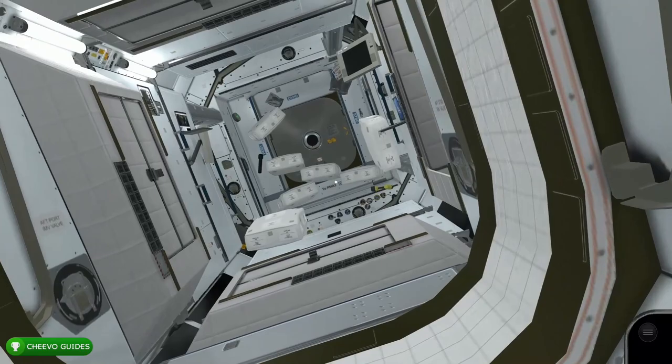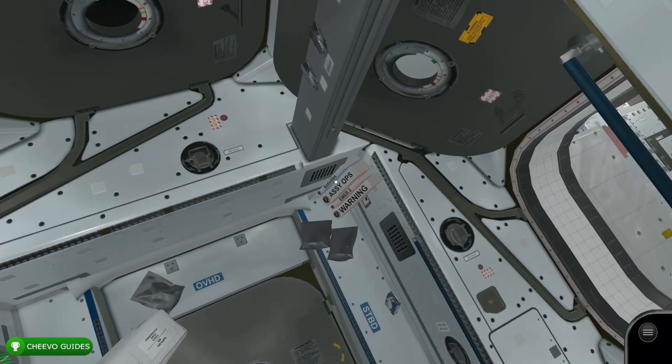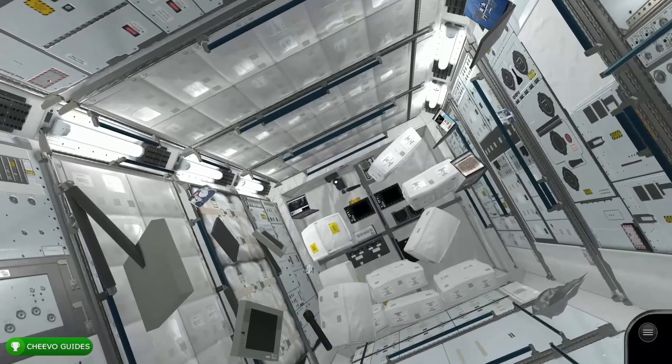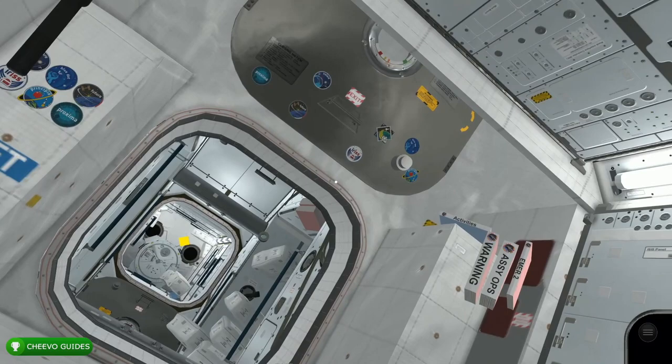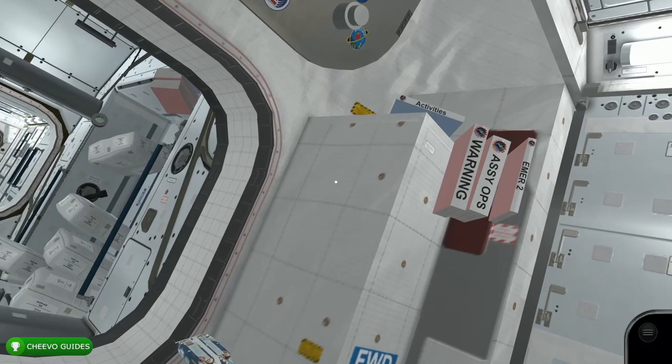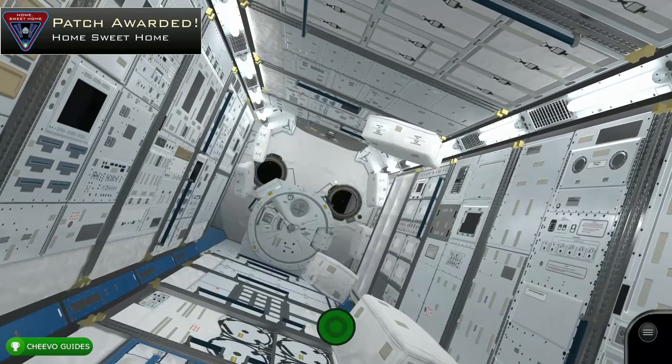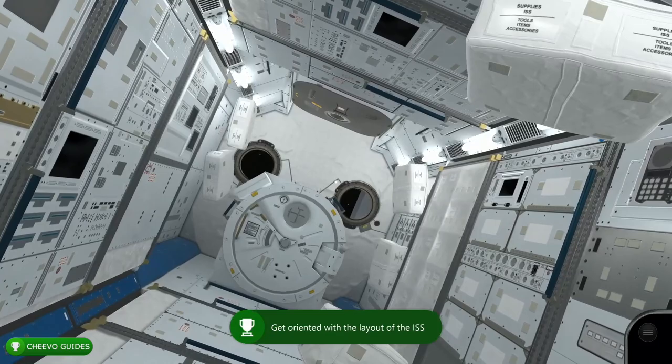This is basically where we started off the game, and there's going to be another blue book on the upper right-hand corner — make sure to interact with that. After that, go into the room on the right following the yellow indicator. Once you get in, look back at the doorway on the upper right-hand corner to find more books — interact with the blue one. Then head straight out of this room and go across the hallway into the other room following the yellow indicator. Once you get there, you should trigger the Home Sweet Home achievement, worth 25 Gamer Score, for getting oriented with the ISS.